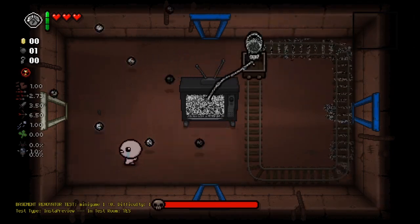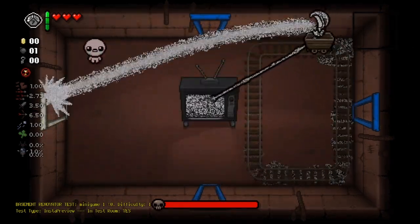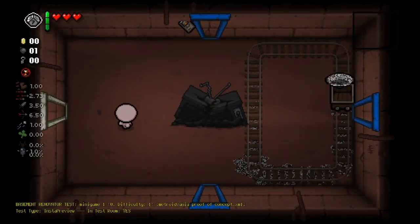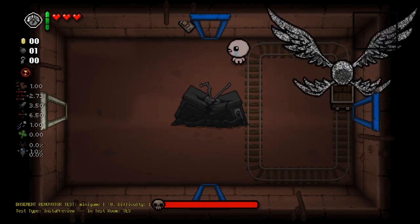And now here's the rest of the Dogma fight. It's really funny because first of all that umbilical cord was super glitching out, and also Dogma the Baby stays within the minecart pretty well. And then as normal of course, we can transform it into Dogma Angel by killing the TV.